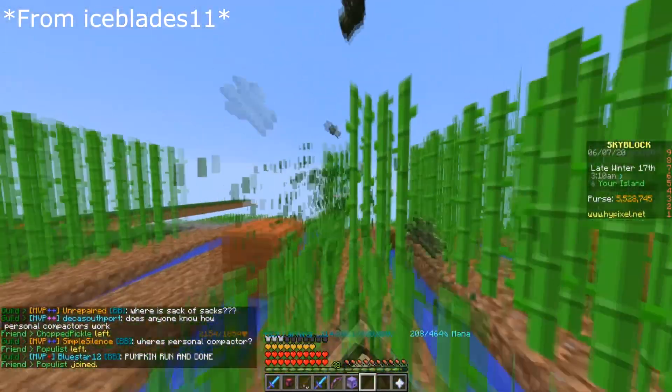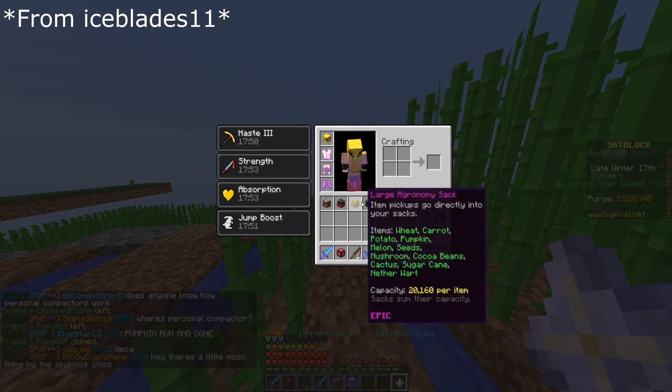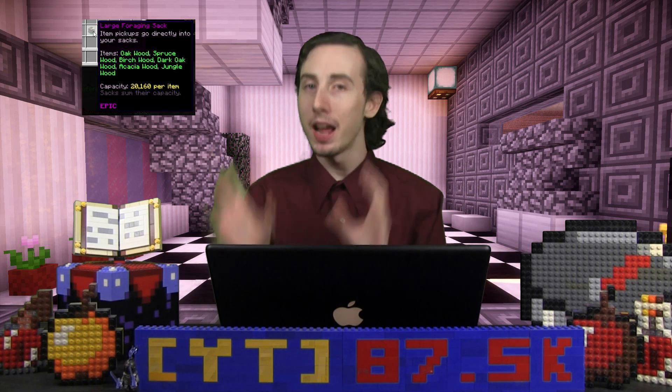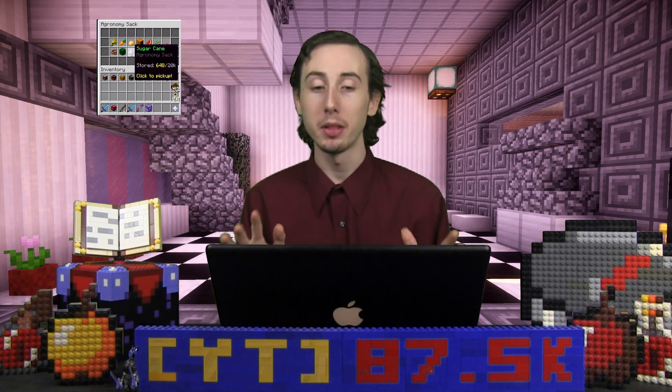Now one of the first things that this added are sacks. Sacks basically are like backpacks, but they automatically fill up with certain items. There is so much storage in these, it is crazy. Each sack is made for a different type of item set in Skyblock — like there's one for mining, one for farming, one for combat, you get the idea. Within those sacks there's different items that can be filled up, so for example you can collect up to 20,000 bones, or 20,000 spider eyes in just one sack. There is a whole lot of storage.